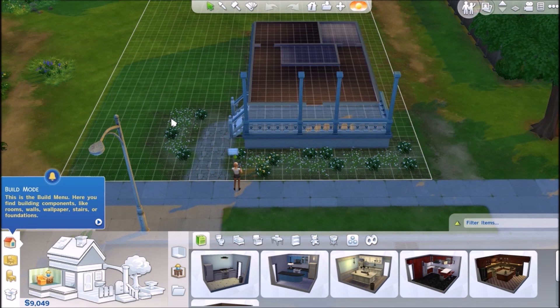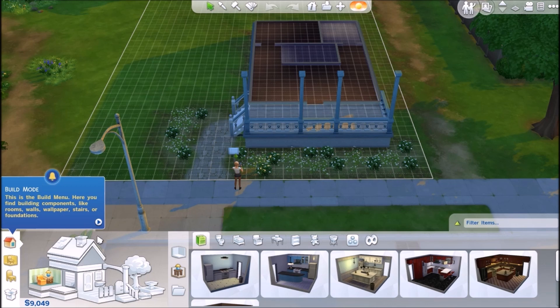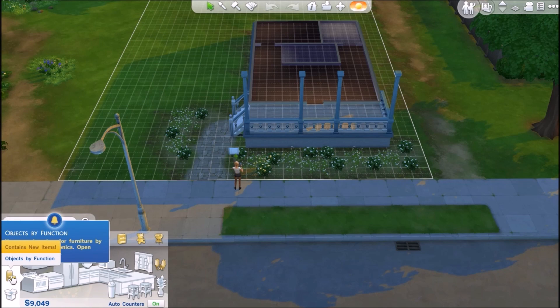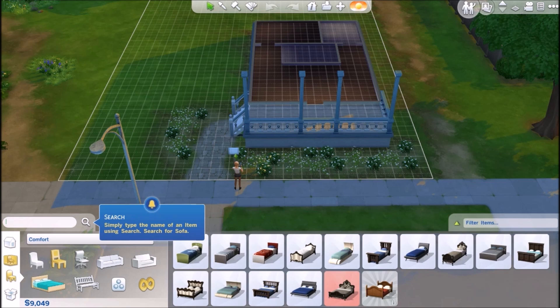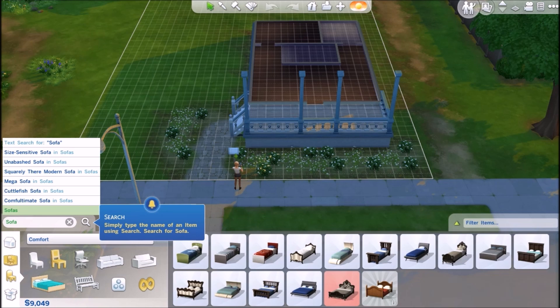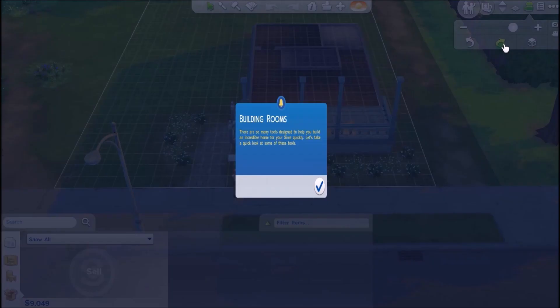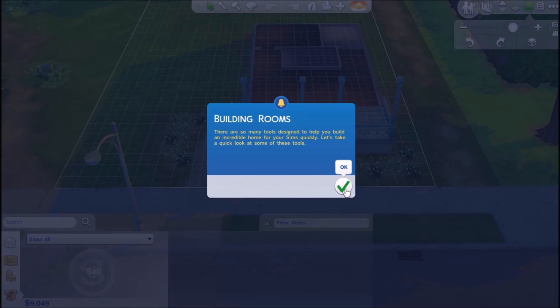They have build, objects by room, objects by function, household inventory, and styled rooms. So this is build mode. Objects by room — you can shop for furniture sorted by room, which we could always do before. And then objects by function. I want to look at everything. The search — this is super cool. You type the name of an item, like searching for a sofa, and it brings up all of the sofas in the game, which is pretty freaking cool. Items might be stored in the family inventory, especially when moving — open the household inventory. So she has nothing. You can change the visual state of the walls and the floor you're viewing. Building rooms — there are so many tools designed to help you build an incredible home. We're going to take a look at some of these tools in the next part, guys.